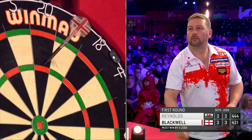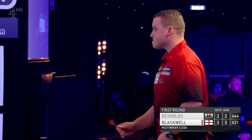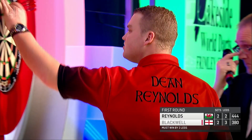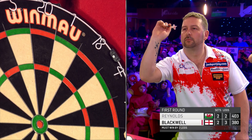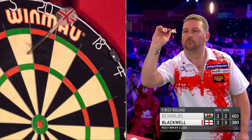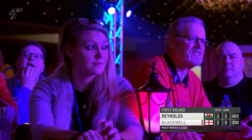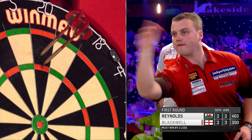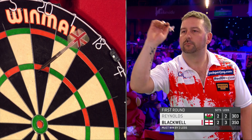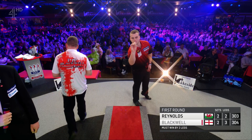Dean Reynolds' body language is not great. Draws breath, composes himself. Pip's 41 is followed in kind by Dean — still advantage Blackwell. Yeah, even the patchy scoring that we've been seeing from Dean Reynolds has kind of deserted him in the last few legs. That's not great from Pip though. Winning post is in sight. That pressure does funny things to the arm. It has been an excellent encounter between these two, and the shock is very much on. Reynolds has effectively taken the darts back now.